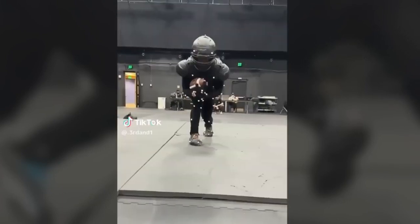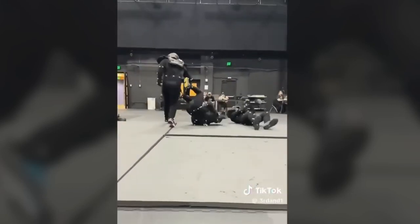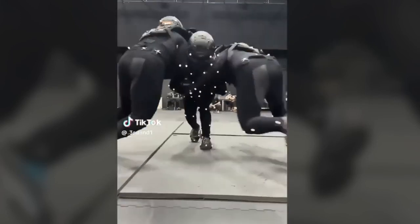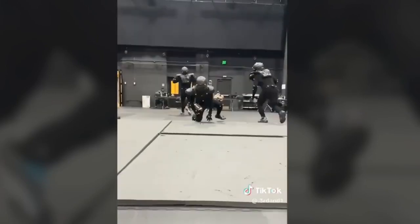The problem with Madden over the years is a lack of animations — that's why you'd see weird things that didn't make sense. Right here we're seeing what looks like another gang hit stick type tackle. They put a lot of those in the game last year, so of course they're going to be adding more this year as well.